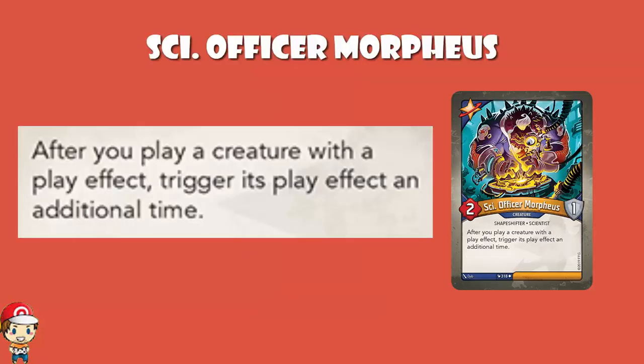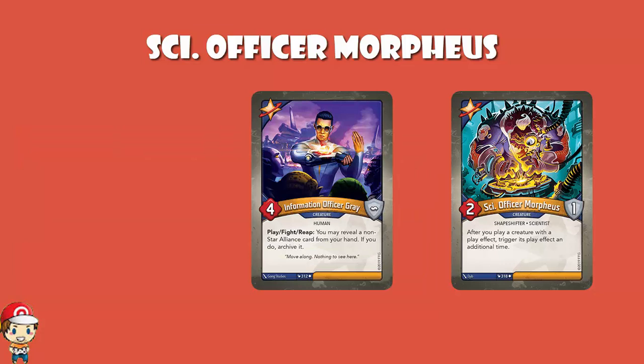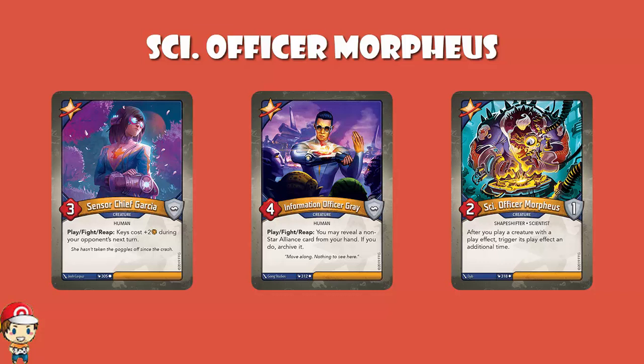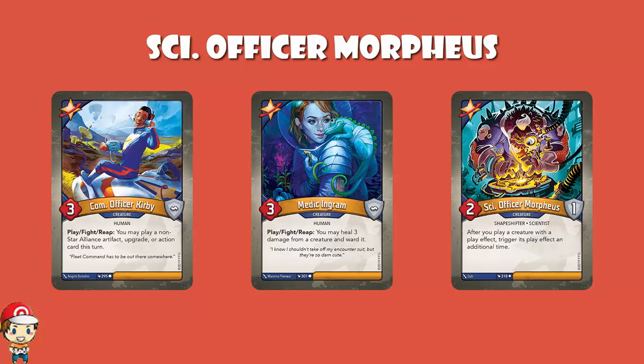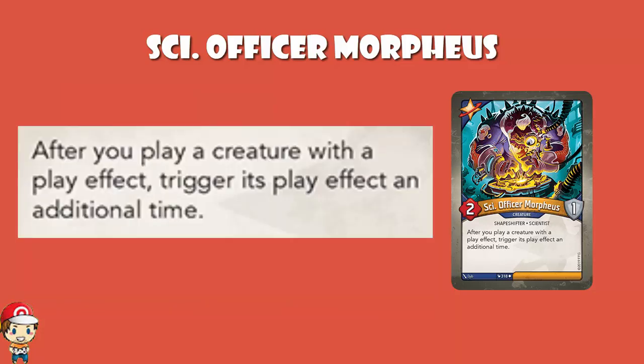Psy Officer Morpheus is a 2 power, 1 armor creature — the first creature we've seen other than Calvin that actually has armor, so that's something to be celebrated. After you play a creature with a play effect, you trigger its play effect an additional time. This is phenomenal. Information Officer Gray can archive two cards rather than one. Sensor Chief Garcia makes your opponent's keys cost plus 4 rather than plus 2. Medic Ingram heals 3 damage from two creatures and wards them both. Com Officer Kirby lets you play two cards outside of house. This is brilliant. And it's a static skill — while Psy Officer Morpheus is on the board, any play skill gets immediately replicated. That's kind of awesome.